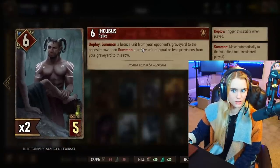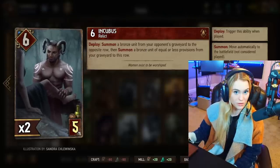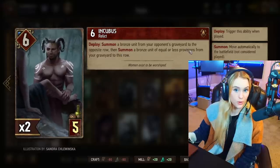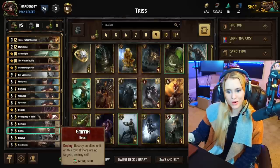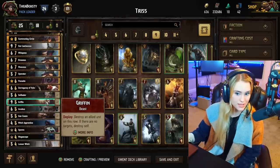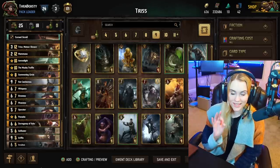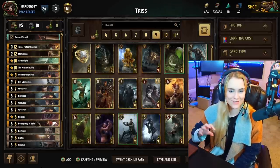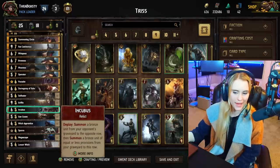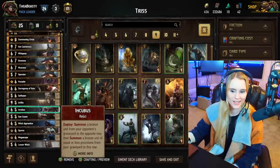Incubus is a little tricky. You summon a bronze unit from your opponent's graveyard and pick that card based on its provision cost, then summon a bronze unit of equal or less provisions from your graveyard. The trick is to pick one of the biggest cards in your graveyard — maybe you have multiple Griffins because you used Megascope. You want to choose a weak five provision card from your opponent's graveyard so it won't actually give them points. If you're a new player I wouldn't play Incubus, but it is a relic so it's nice to have.